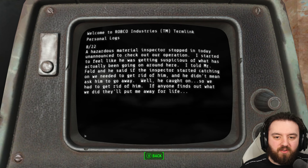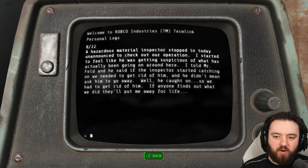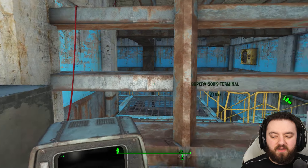A hazardous material inspector stopped in today, unannounced, to check in on our operation. I started to feel like he was getting suspicious of what was actually going on here. I told Mr. Fields and said if the inspector started catching on, we needed to get rid of him — and he didn't mean ask him to go away. Well, he caught on, so we had to get rid of him. If anyone finds out what we did, they'll put me away for life.